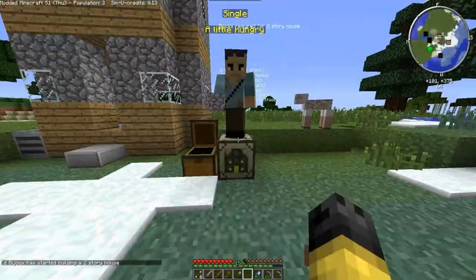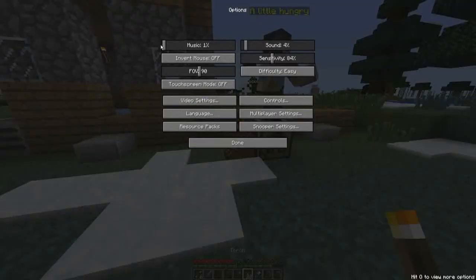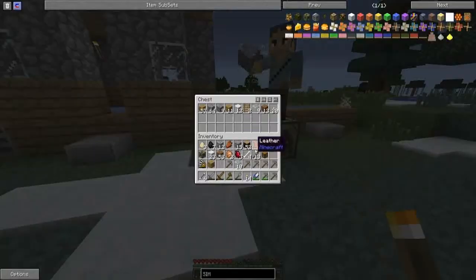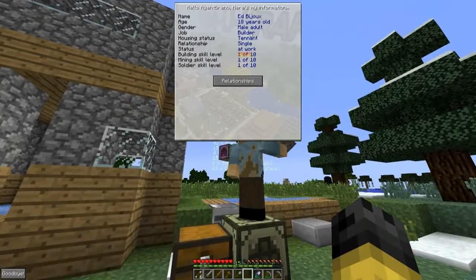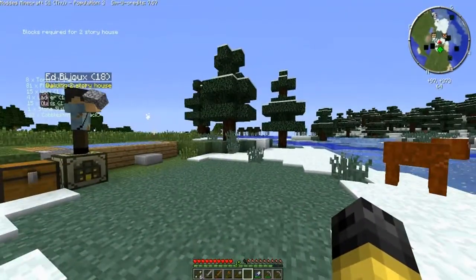Then we'll check out his stats. In the right corner you can see what he is - if he's a tenant, if he's single, if he's at work, his building level. The higher you raise this, the better they become and the faster they will build. I'll be back in a second guys when he's built this, and then I think we'll leave off for this episode.